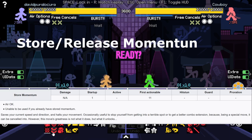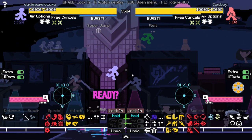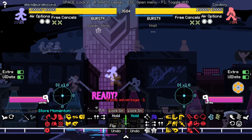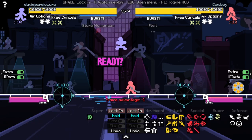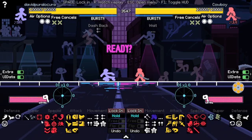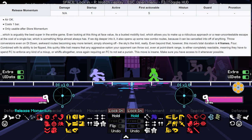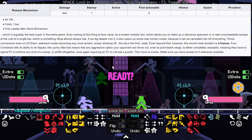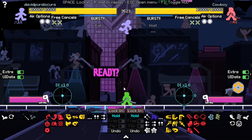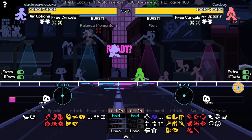Store momentum is a really good move to stop your momentum. If you're doing a super jump and going super fast, you can store momentum and stop all your momentum — just stay still. And when you use store momentum, you get release momentum, which releases the momentum you stored. So if I do a super jump and store it, I can release it and do the same momentum I stored. But release momentum is one of your supers, so remember it consumes one of your levels.